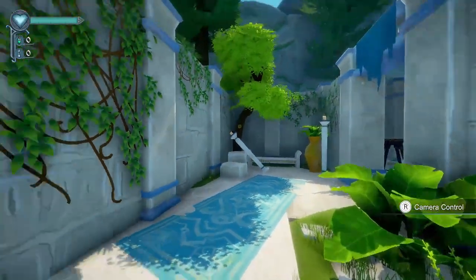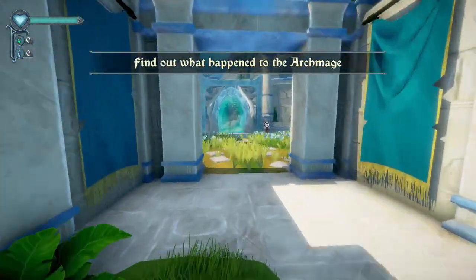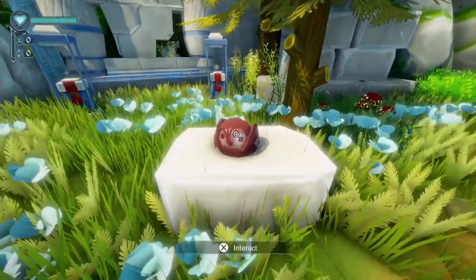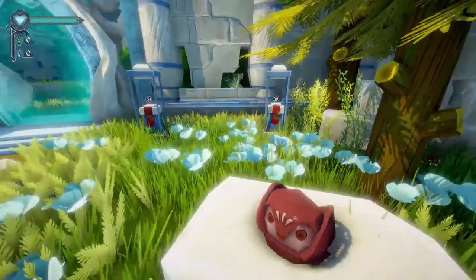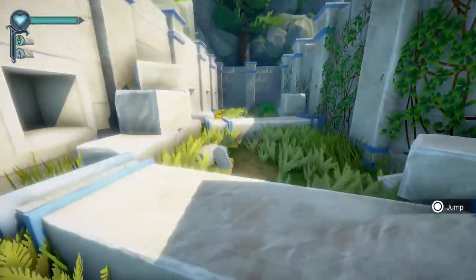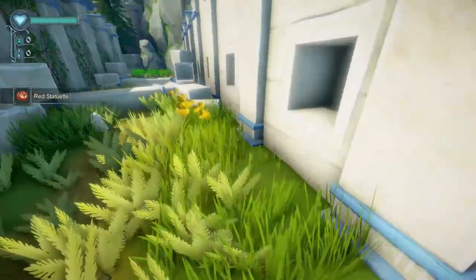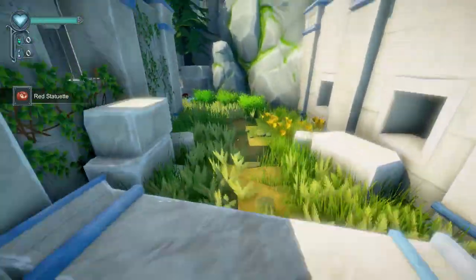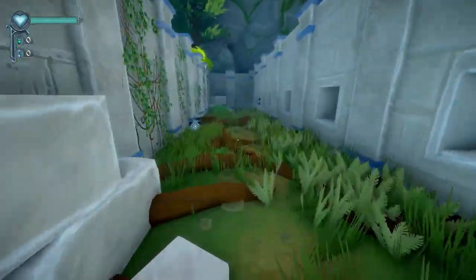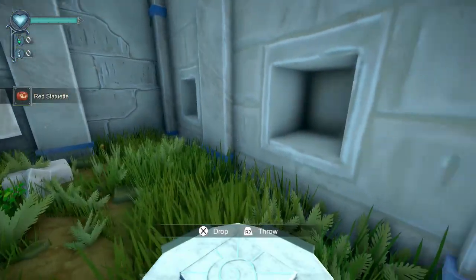When we load into the game, we have one puzzle right in front of this portal. There are four pedestals and we need four little red statuettes for each of them. Here's the first one — go around the side to the right and use circle to jump. Then this last little cubby hole is going to be the second one. Make your way back to the front.